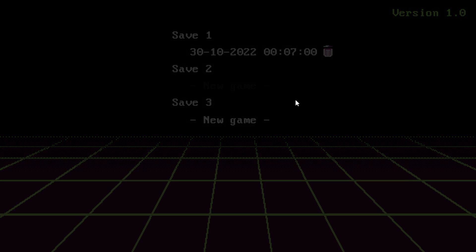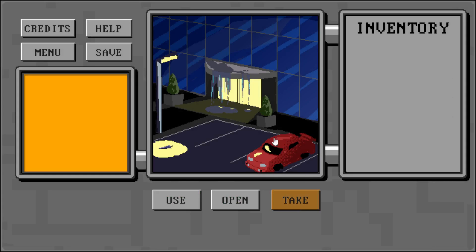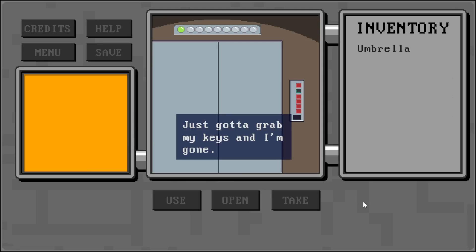I'll start a new game. First off we need to take the umbrella that's lying here. Then we use the umbrella on the water. This allows us to get to the lobby. Then we push the button and we take the ticket. Then we use the keycard on the panel by the elevator, which brings us to the first cutscene.